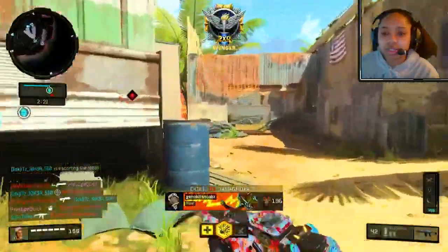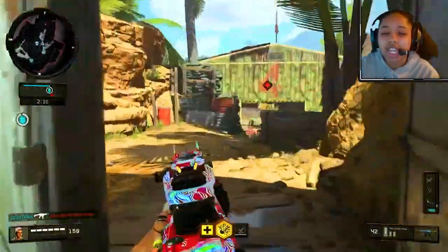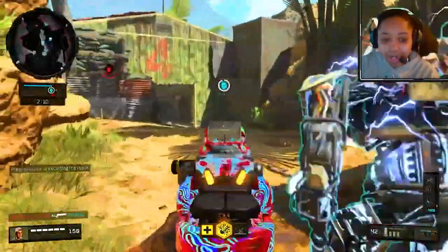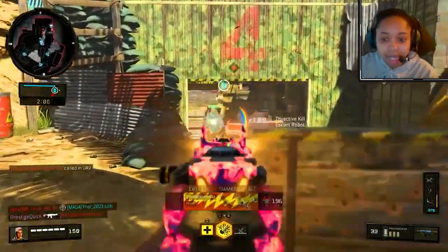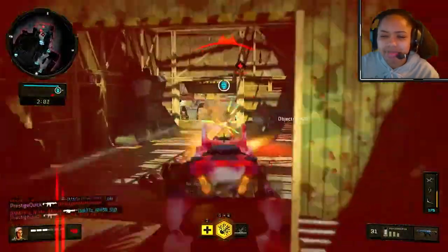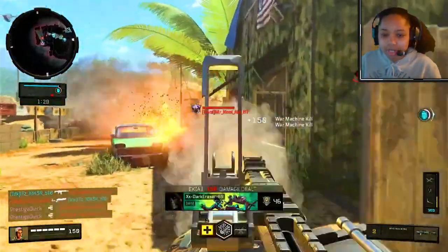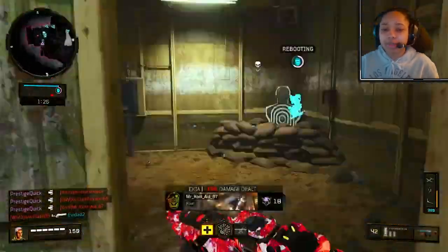Now that you have a solid class setup, make sure you're rocking a fire gun camo too so you can flex when you get the best play. In this gameplay I was running the Solar Flare camo — probably one of my favorites in the game, right next to Dark Matter and Diamond. I don't even remember how I unlocked it, but I might have gotten it from the Black Market. I love the colors on it — it's a reactive camo that changes colors depending on how many kills you have.